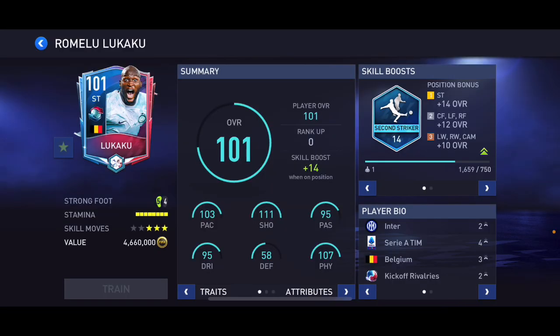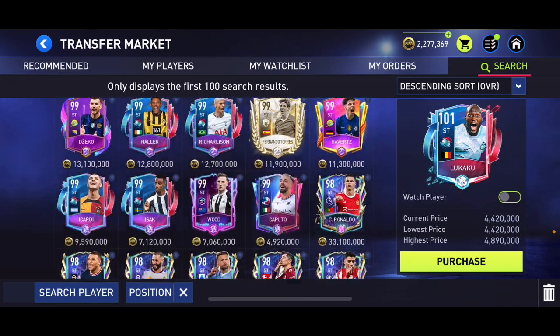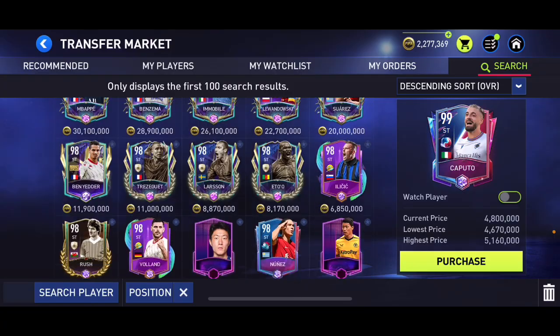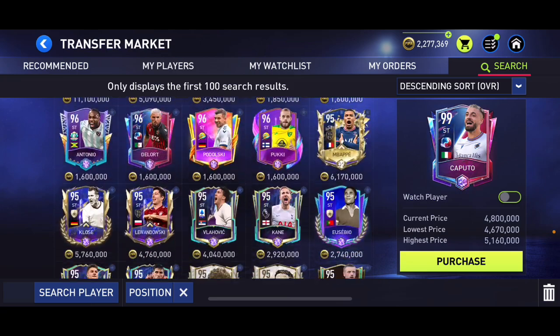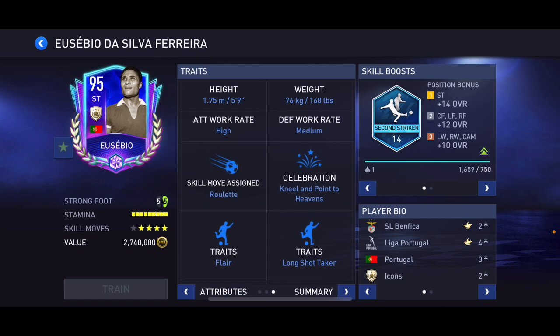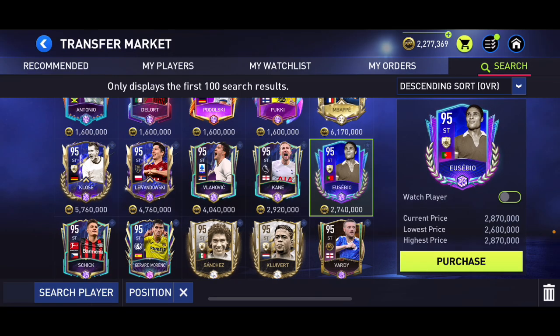As striker we've got 101 overall Lukaku — he's a good card but quite heavy on the ball and three star skill moves. 99 overall Caputo has a good card and is decent on the ball. But overall as a striker I think still the best one is 95 overall icon Eusebio — a very old card but still one of the best strikers in the game. Five star four star, 104 pace, 109 shooting, 97 passing, 102 dribbling, second striker skill boost, five foot nine, high/medium work rates, flare, long shot taker, and speed dribbler trades. Please make sure to like and subscribe if you enjoyed it — peace.